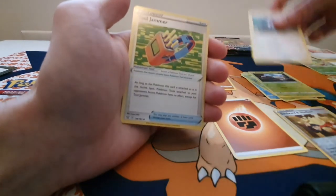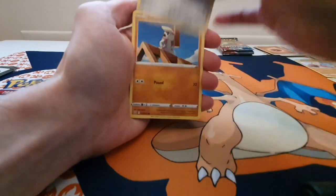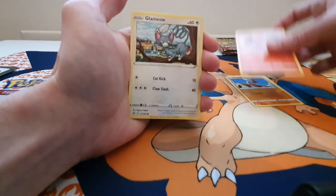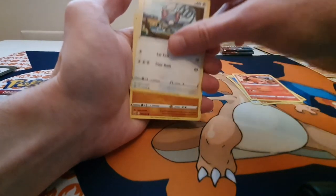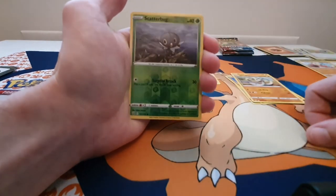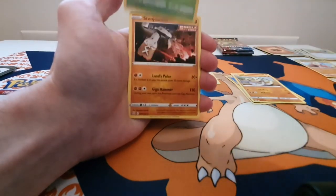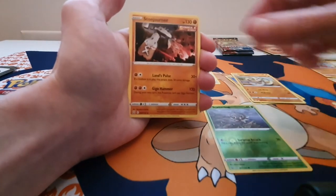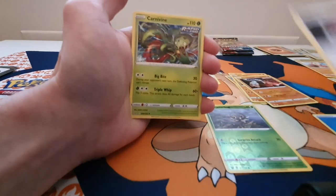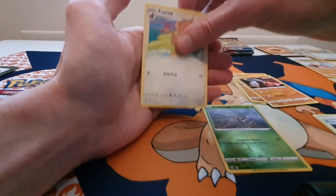We have Pawniard, a Timburr, Tepig Single Strike, a Gligar, a Sandaconda, a Reverse Holo Scatterbug — first Reverse Holo Scatterbug — a Stonjourner, the Energy, a Phoebe trainer, a Carnivine Rapid Strike, and a Ferrothorn.